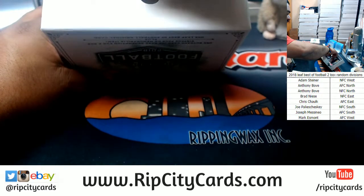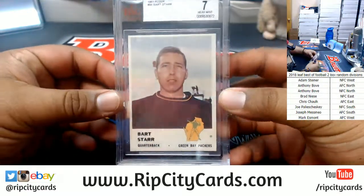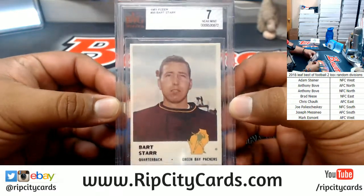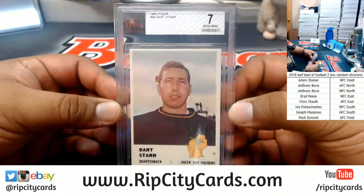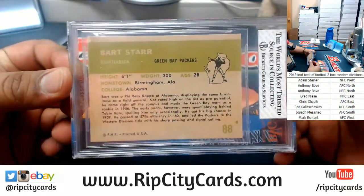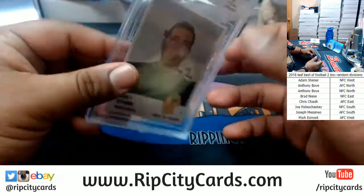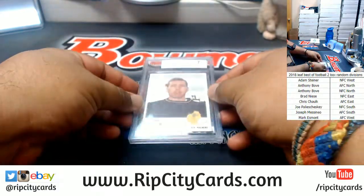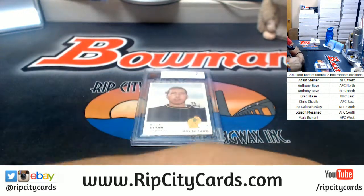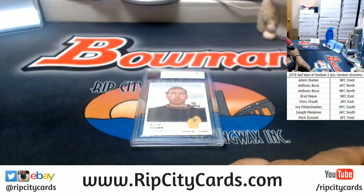Check this out — Bart Starr of the Packers. That's from 1961 Fleer, got a 7 near mint. No idea what that is, but that is cool. Damn, from '61 — I can practically smell the history on that. There you go, Packers. That's pretty sweet. The Packers are in the NFC North.